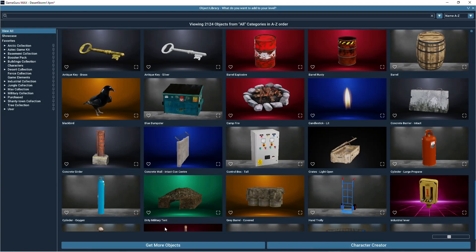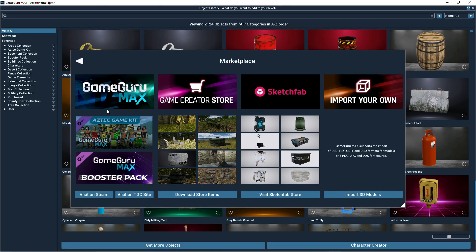There's now a new marketplace section available in GameGuru Max. From here, you can view the latest game kits and booster packs from the game creators, see showcased items to be found on the game creator store, and check out top models from the popular Sketchfab website. You can also access the built-in model importer from here too.